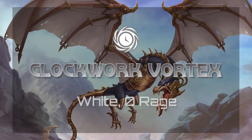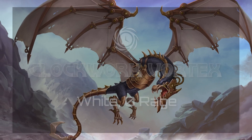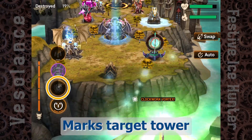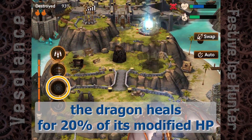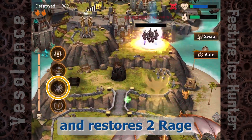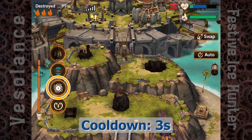Clockwork Vortex — White, no Rage. Marks Target Tower. When the target tower is destroyed, the dragon heals for 20% of its modified HP and restores 2 Rage. The cooldown is 3 seconds.